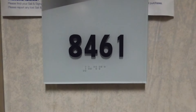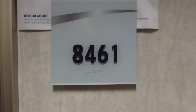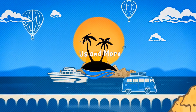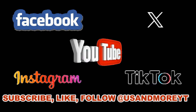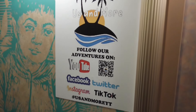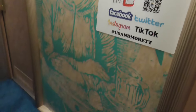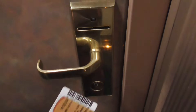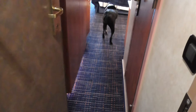This is a room tour for Carnival Conquest room 8461. After boarding the ship, you get your keys. Our gold cards are red this time — they were blue last time.